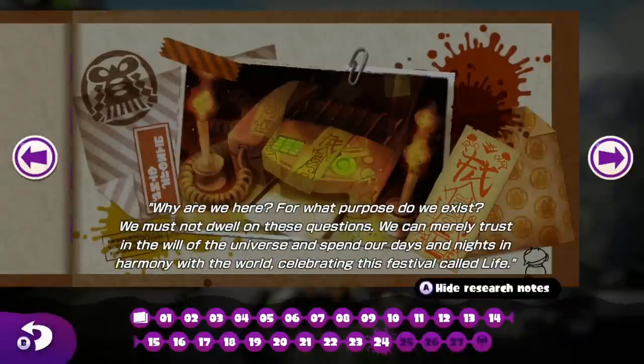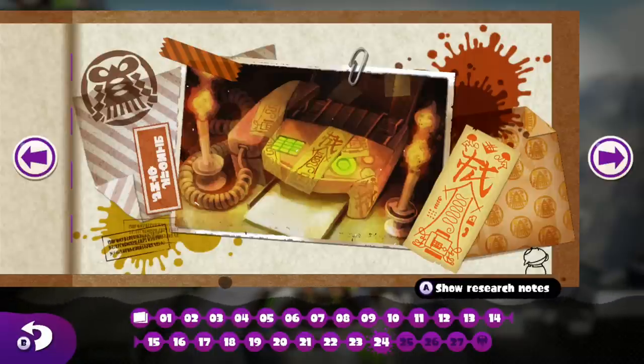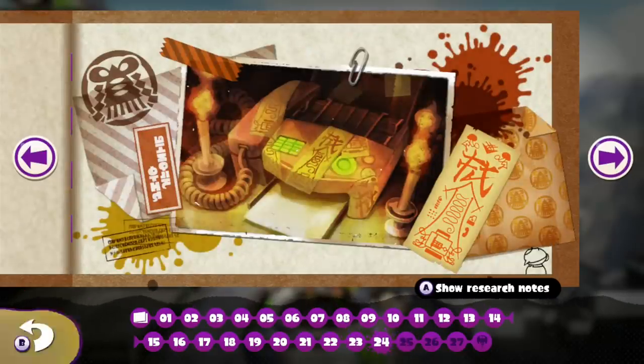Why are we here? For what purpose do we exist? We must not dwell on these questions. We can merely trust in the will of the universe and spend our days and nights in harmony with the world celebrating this festival called life. What is that — like a fax machine? A printer? It shows like a little fax machine and some squiggly lines going up to some weird symbol, and some like octopus up top. There's a phone icon, a little document icon. Let me know what you guys think of this. It looks like this cat is turning into something new with a little spike in the back of his head and a little snout — so is there a little piggy enemy or character? I don't know.